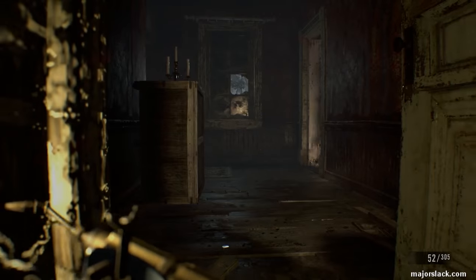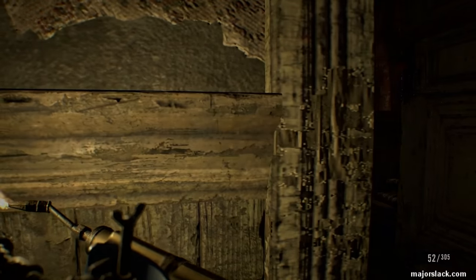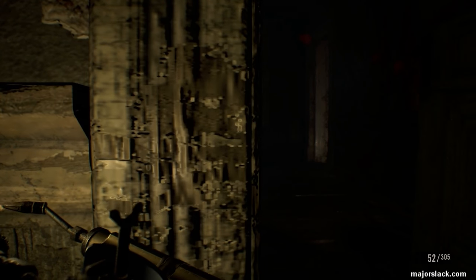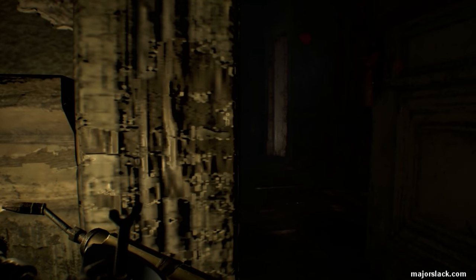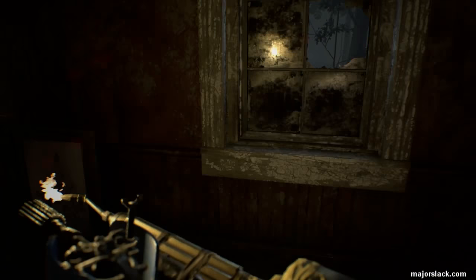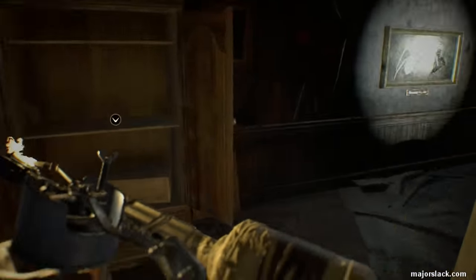We can take a page from Mia's book here — there she is right there. We're going to have to stealth around her, because if you bump into her, she's going to put up this indestructible swarm. You won't be able to get past it — she'll block the hallway. We may be able to run now. Let's run for it. Okay, we made it.